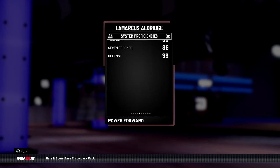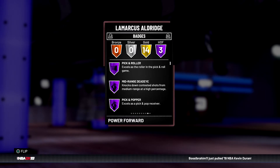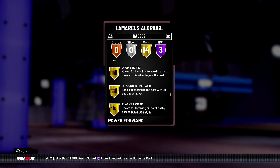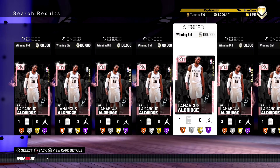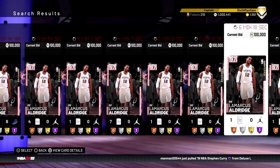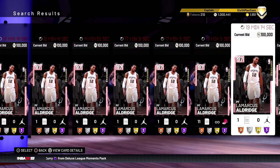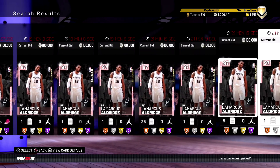Hall of Fame badges include mid-range jedi, pick and popper, and pick and roller. That mid-range jedi is going to be great for posting up, post fades, post step backs — all the things Marcus Aldridge does. He also has rim protector, defensive stopper, hustle rebounder, and catch and shoot. Would I pay 100k? No, and it doesn't look like anyone else would either. I'd pick this card up around 70k, maybe it'll go a little lower, but with the pink diamond tag it'll probably stay around 80 to 100k.